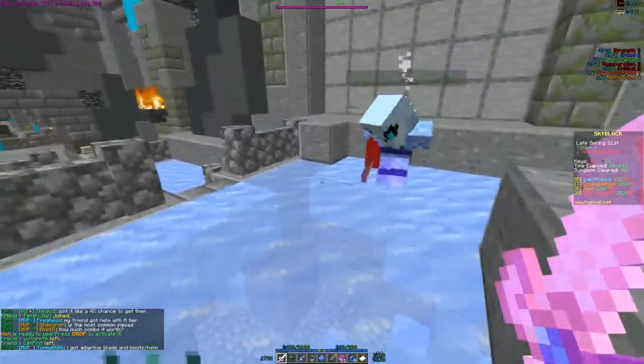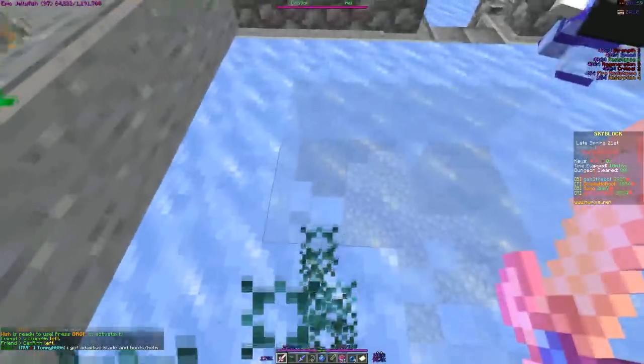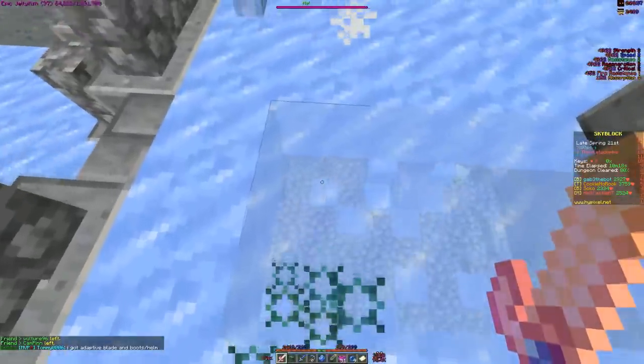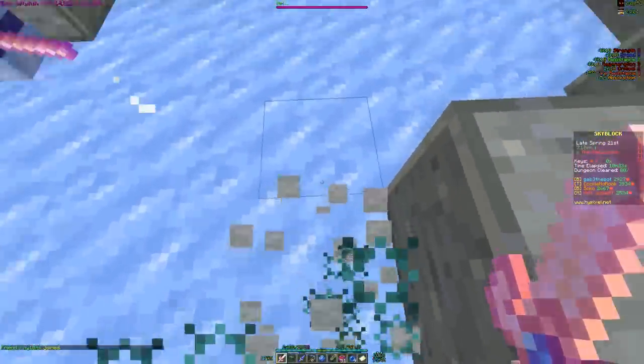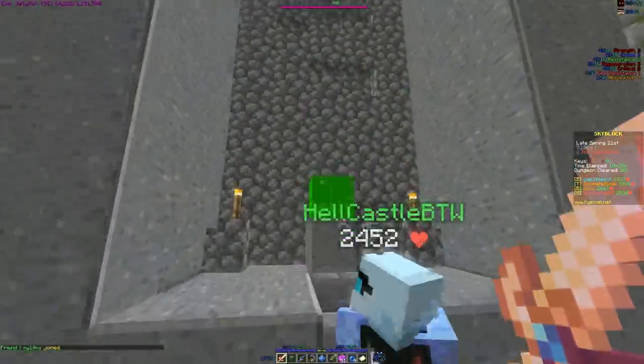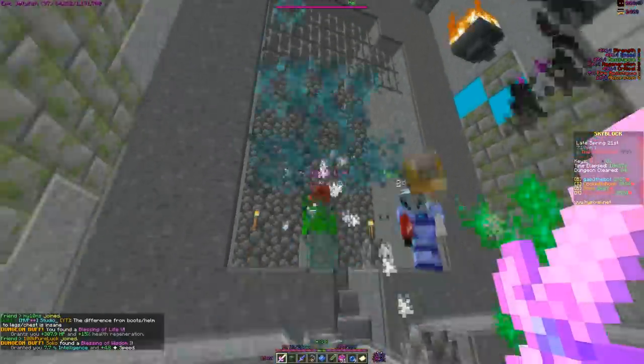The ice floor puzzle has a nice floor that turns into packed ice when you walk on it, and you cannot walk back onto blocks you have already walked on. You have to get to the other side whilst also turning all ice blocks into packed ice three times, and then you can get the chest.